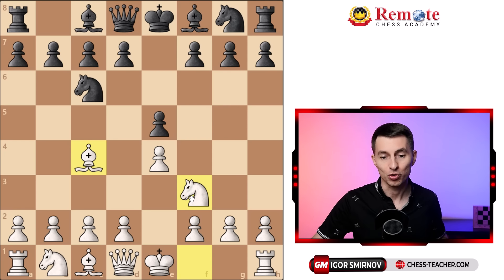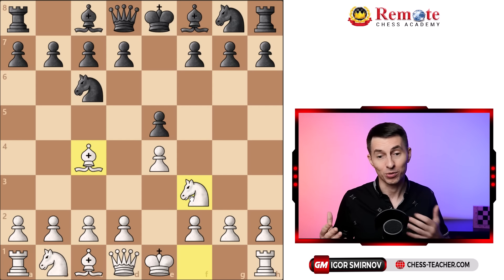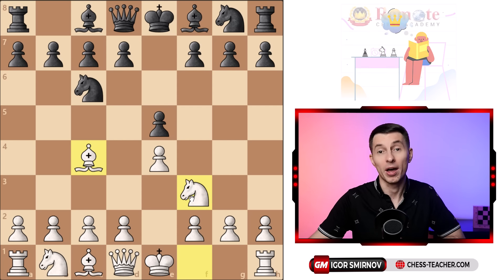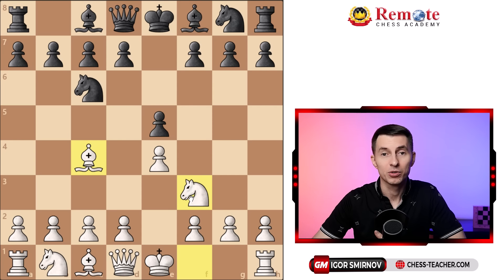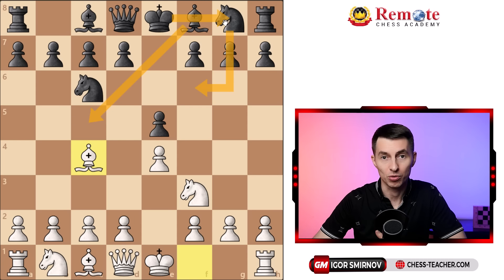What can black play in this position? I want you to understand the plans and ideas of this opening so that you don't have to memorize a ton of theory, but can really understand which moves are right and why. Generally speaking, in an opening one needs to develop and castle — one of the primary tasks. Black's two most common moves are developing one of their minor pieces, either a knight or a bishop, also getting ready to castle kingside.